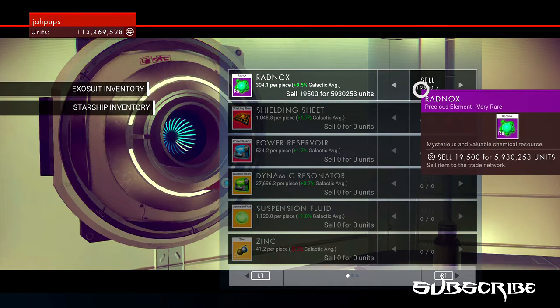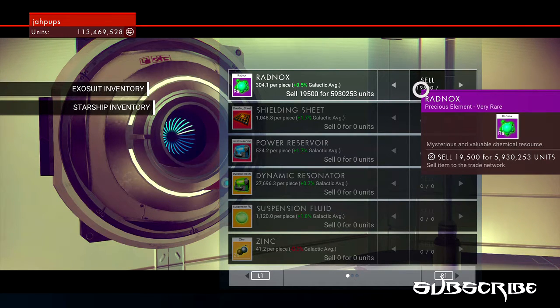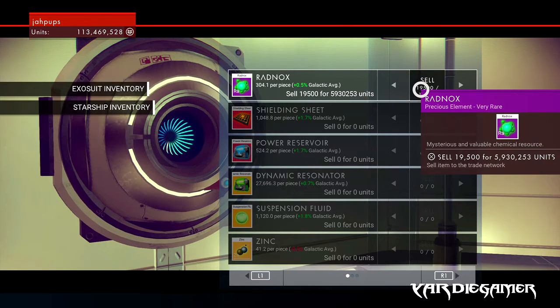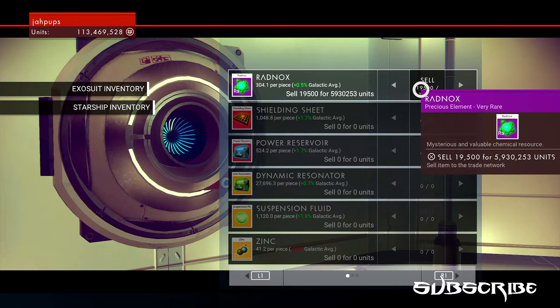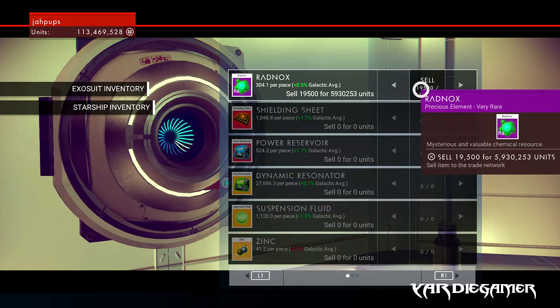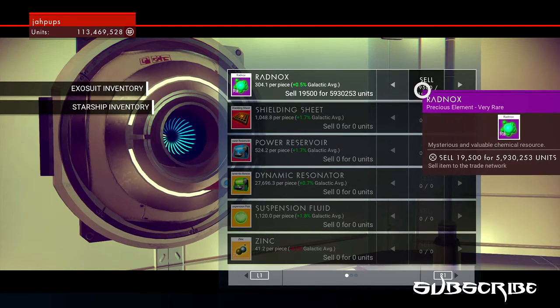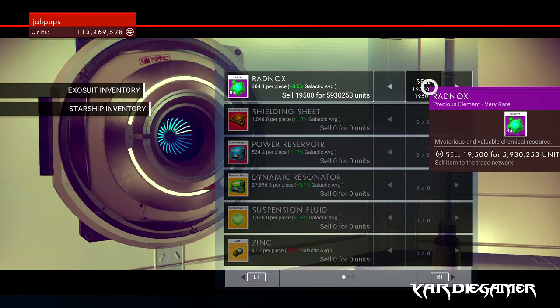I was on one of these planets — it was actually the one with an anomaly on it. I went to the planet, did a scan, saw a green exclamation mark, went over to it, and found the Radnox. I had around 72 of them on me, and then I started doing the duplication exploit, keep adding on to it, keep adding on to it, until it filled up my whole ship inventory.